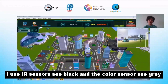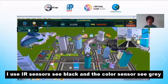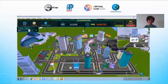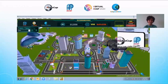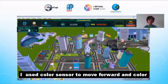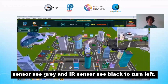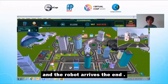I use IR sensor seeing black and color sensor seeing gray and ultrasonic to turn right. Then I use the color sensor to move forward with color sensor seeing gray and IR sensor seeing black to turn, and the robot arrives at the end.